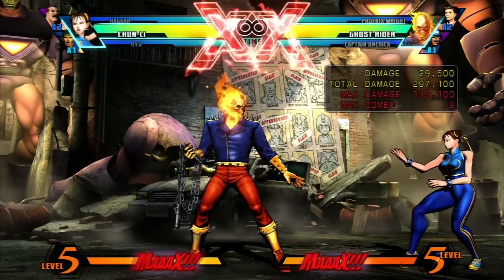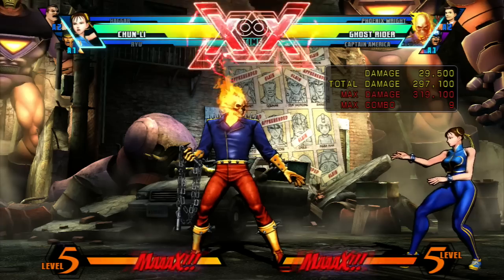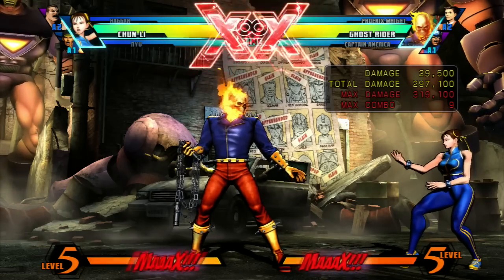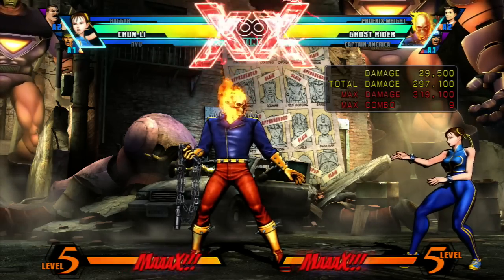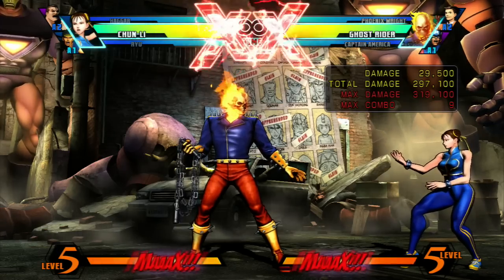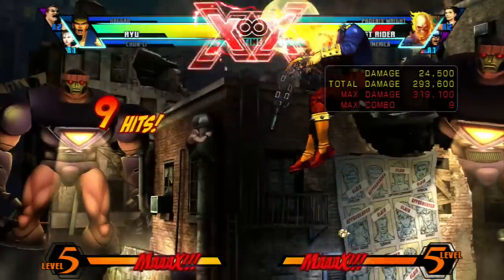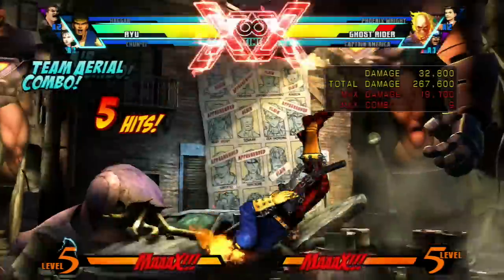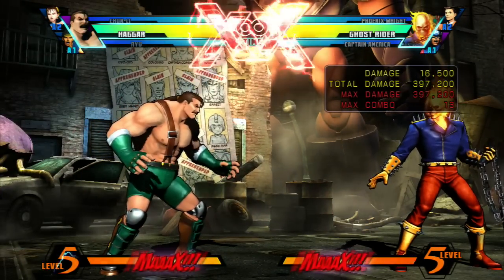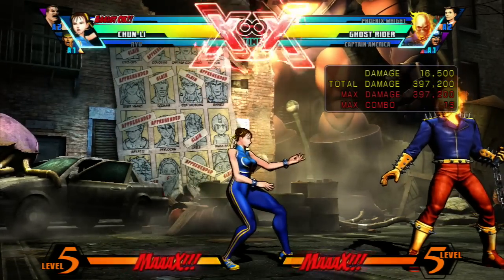Now if you pull it off right and you can keep the chain combo going, you can actually switch all the way to your third character. But it won't let you reset the lineup so that you switch back to the first character you were using. So if I go Chun-Li to Ryu to Haggar and I try to use the special button again, it'll immediately knock them down to the ground and basically end the aerial combo. I can't go from Haggar back to Chun-Li, as you'll see right here. See what happened? I tried it again, but all it did was knock them straight to the ground.